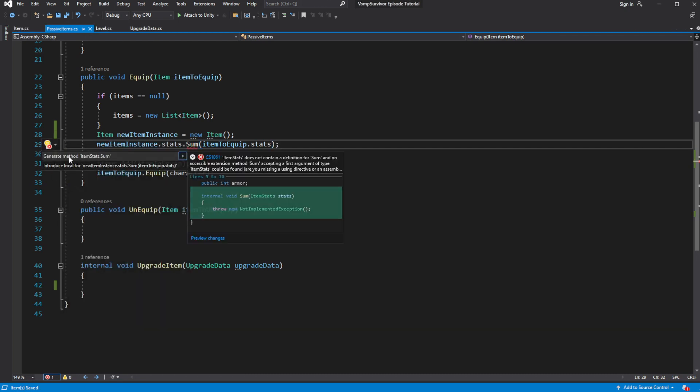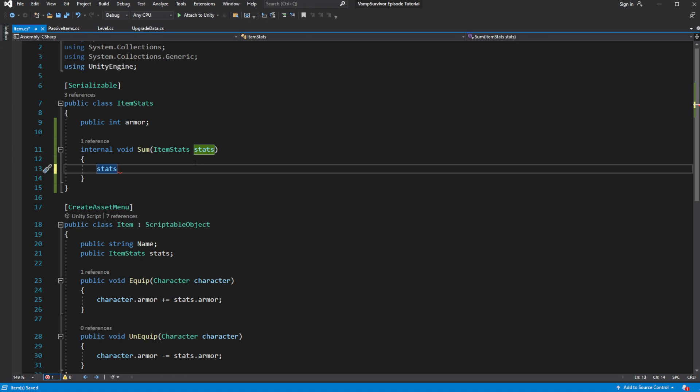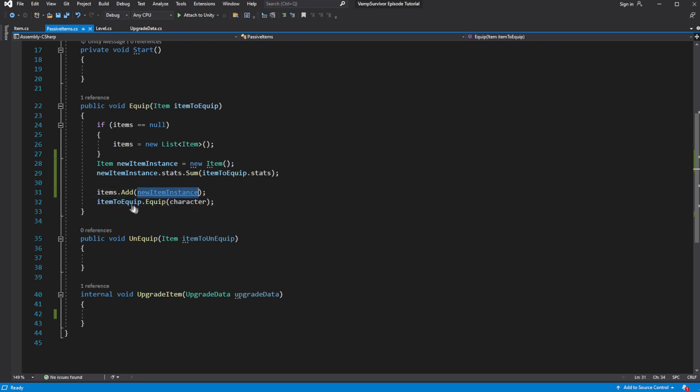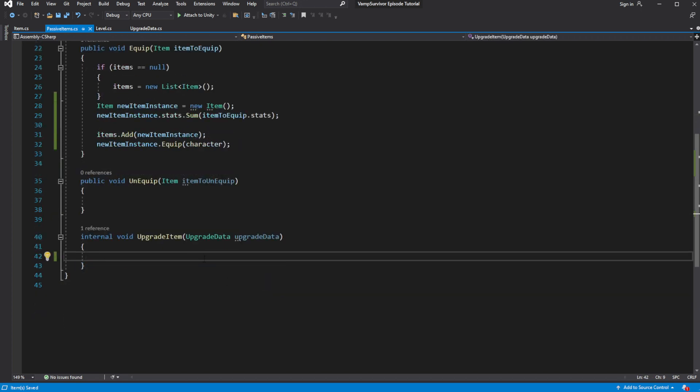We want to create and call a new method called sum, which will sum up the two stats classes. Then add the item into the list.